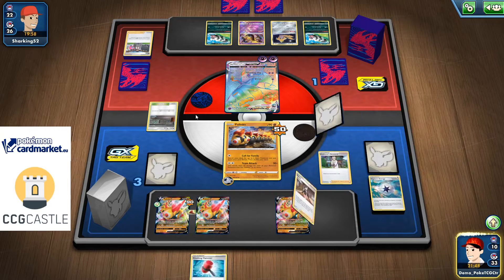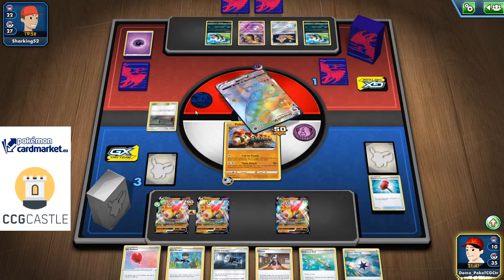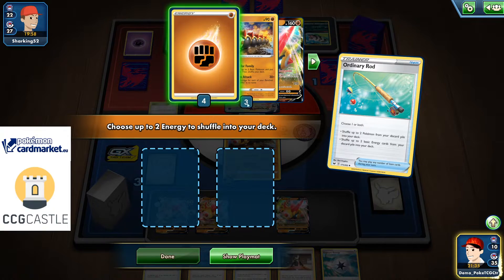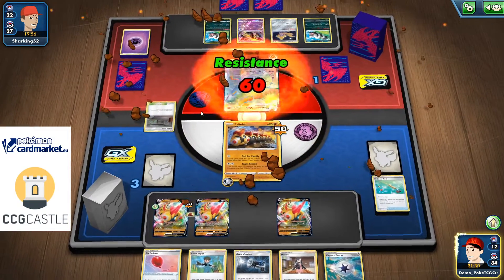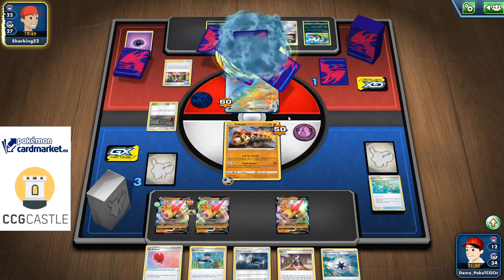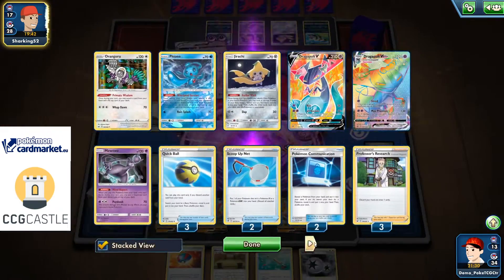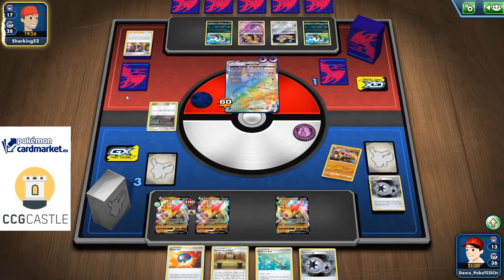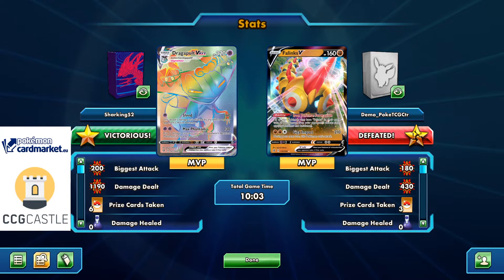I try to get two Crushing Hammers with heads on the coin flip, which I don't believe will happen. I get one heads but still need one more. Team attack for 60 — I needed one more heads on the coin flip, and I also mis-clicked an Ordinary Rod. Overall, some matchups are just not good for this deck due to weakness. I couldn't get a supporter card when I needed one, and that was crucial for the win.